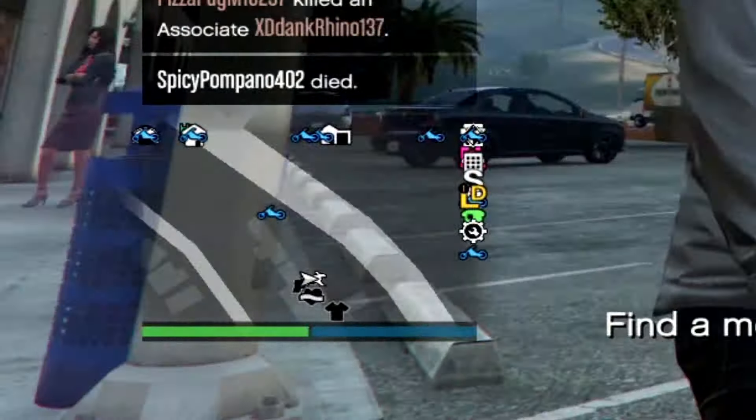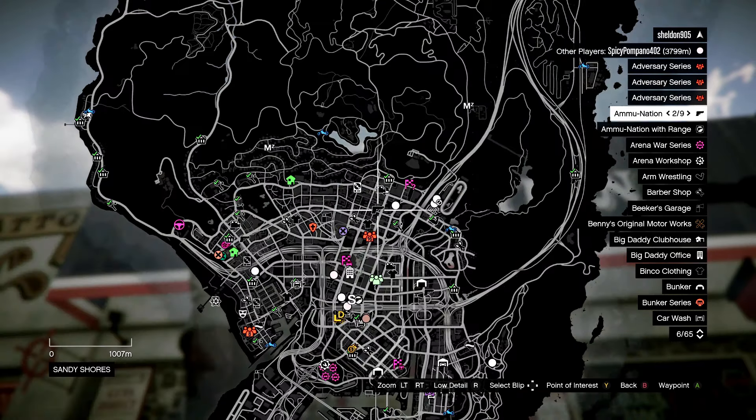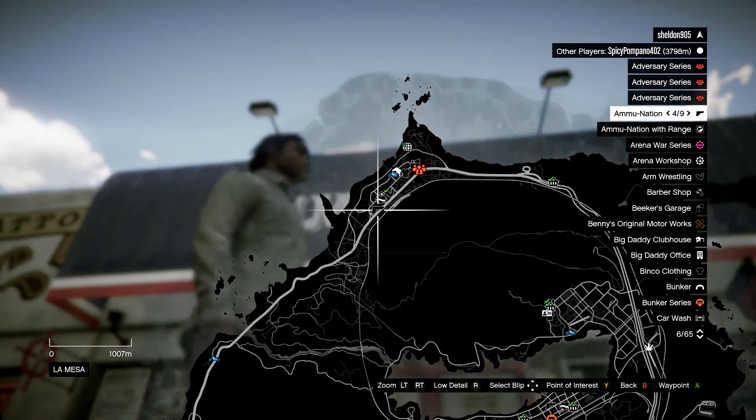So first thing you're going to want to do is actually go and buy some armor. You can go to any of these Ammunations — they're located all over the map, it's the gun icon. Right now I'm over here and I'm going to this one, and you can go inside and go right ahead and purchase some armor.